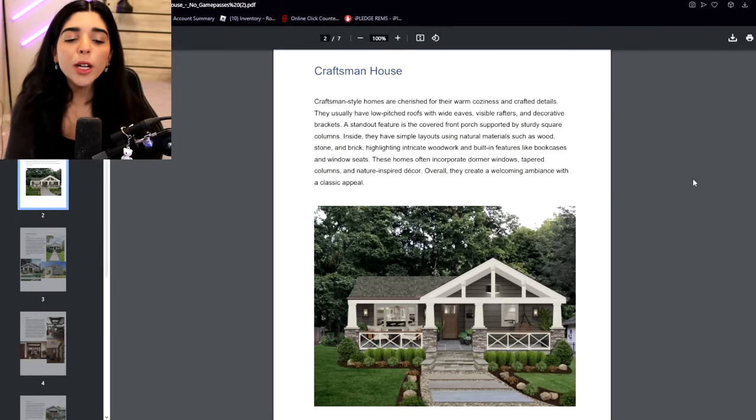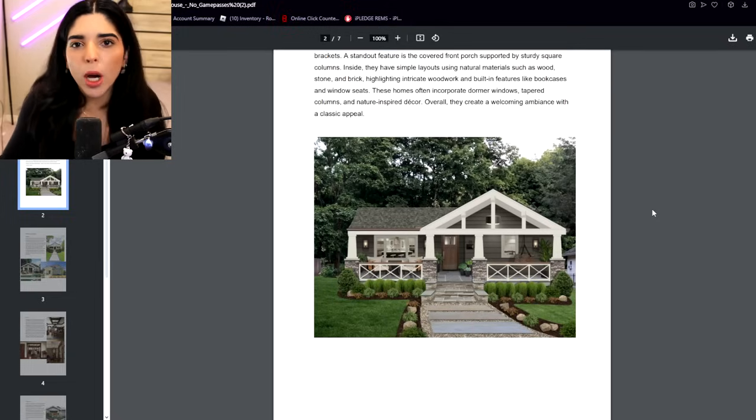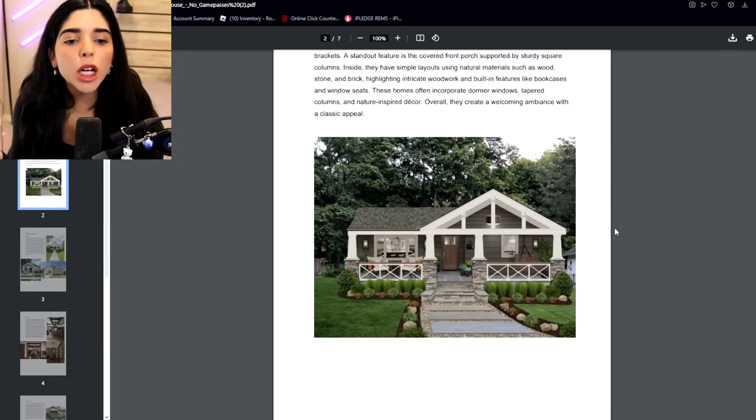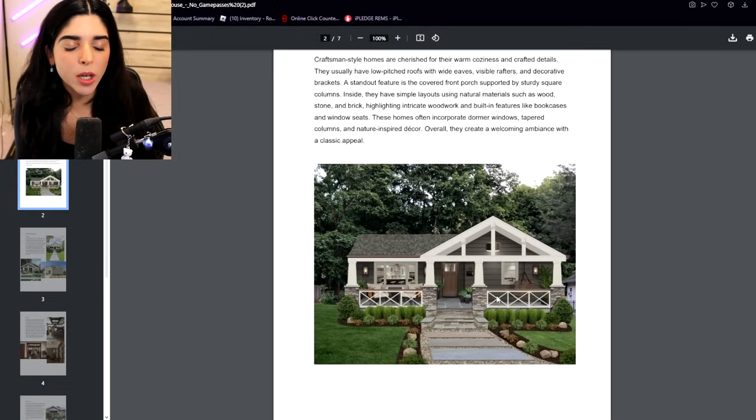I'm gonna start with mine because I wanted to show you guys what we got to make these items. Everybody got a different prompt — I thought everyone got a house, but some people got townhomes, someone got a campsite. I got a craftsman house. Now I get this picture right here — how am I supposed to make this with forty thousand dollars?